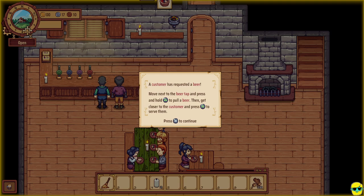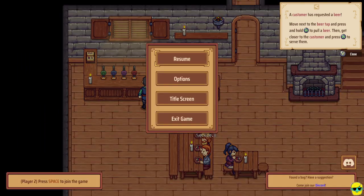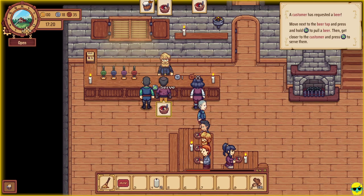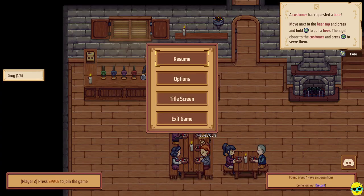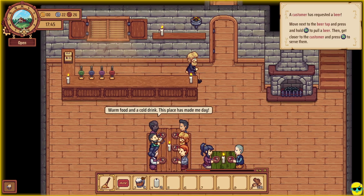Move next to the beer tap and press and hold A to pull a beer, then get closer to the customer and press A to serve them. First I need to clean this table. Notice how at the top you'll see what people are ordering, but when you actually go by a customer and select them, you'll see below what specifically that person wants. This person wants porridge. We completed it and got a reward — a bar mat it looks like. This person wants a beer, so go over to the beer tap, hold A to pull a beer, and you can give it to them. Notice that the beer goes into your inventory — I'm pulling all of these beers. Look at the action bar: in the third slot I now have eight, nine cups of grog.